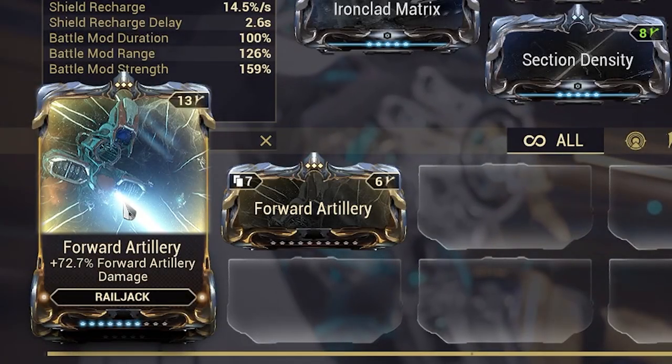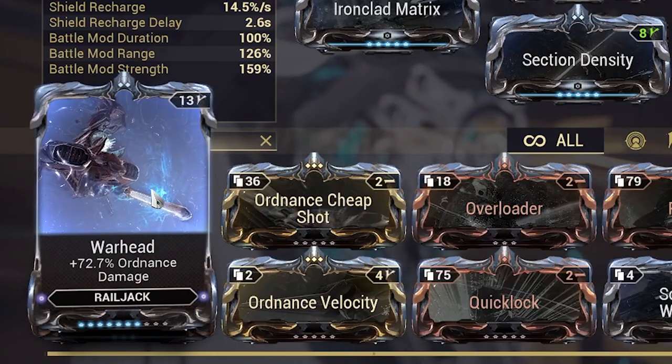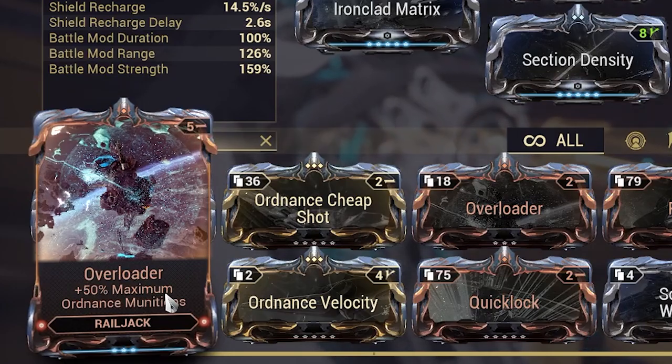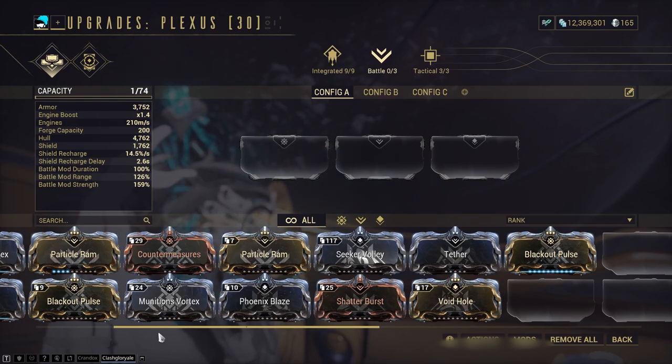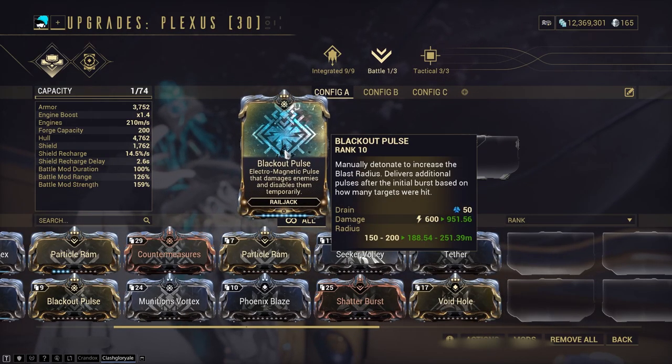Forward Artillery is pointless at the moment, as hitting a crewship's weak points guarantees a one-hit kill regardless. Ordnance-related mods are also pointless since Tether works a little differently now, and even then you'll almost never run out of ordnance. Next, Battle Avionics: for the defensive slot, Blackout Pulse — it's cheap, can deal a bunch of damage, and most importantly stuns enemies including crewships, making your life a lot easier.